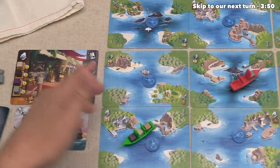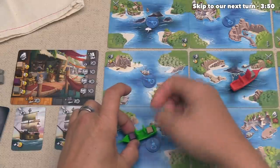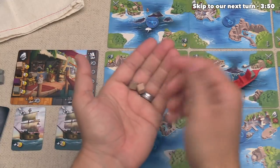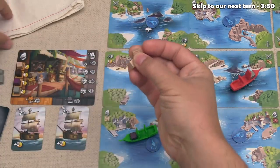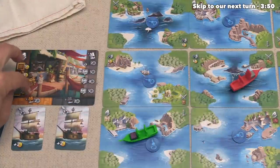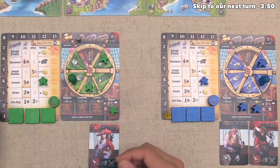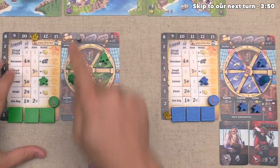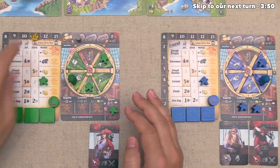That lets them sail down here, where they now have the option of selling their Sugarcane. After they've finished sailing, they can do their Captain's Order and sell up to three Sugarcane — it looks like they have two. So they are going to get five gold coins for each, which is as good as it gets. These will be put back into the booty bag, and the price for Sugarcane drops to two gold each. They take their ten gold, bringing them from one all the way up to eleven. Remember, it costs twelve or thirteen gold to bury treasure, so they are very close to burying their first treasure.